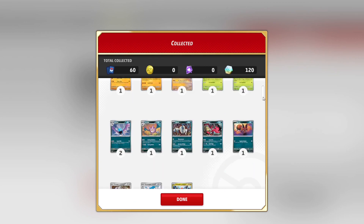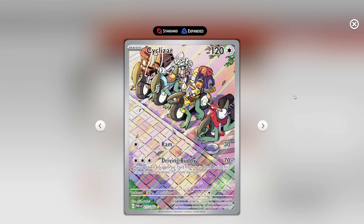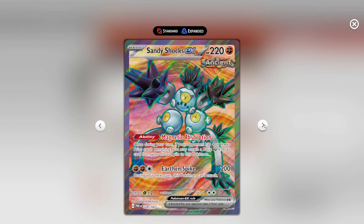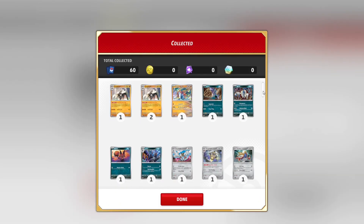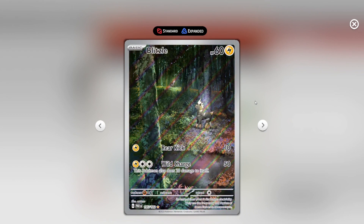Alright, another 10 - come on now. Oh, hang on - what we got here? Sableye, sleeping. Frostlass Grass, Terastalized. Skip - we got Sandy Shocks full art, and nothing else. Another load - getting close to the end there. Blitzel in a forest - I don't like that, it's too much like a photo with a cartoon picture in it. Don't like that. Regular Frostlass Grass.